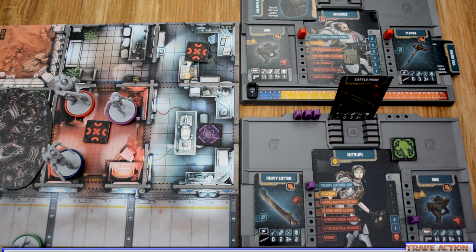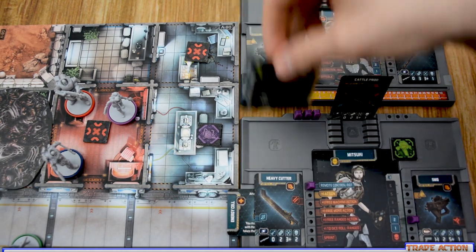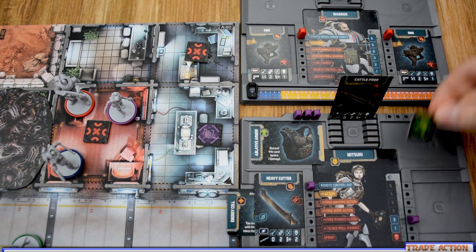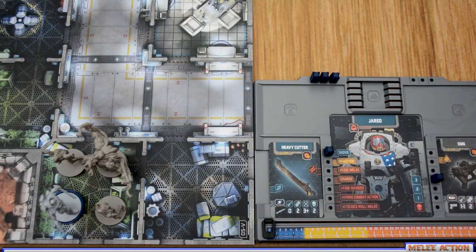A reorganize and trade action allows you to reorganize your inventory any way you want, and to trade with one other survivor in the same zone. You can only trade with one other survivor per action, and the trade does not have to be fair. For example, Magnus and Masuki in the same zone can do a trade action — Magnus gives Masuki the energy cell and armor, and places his sludge in his backpack, while Masuki gives Magnus the SMG for dual wielding and the bot remote control token since she already has that ability.